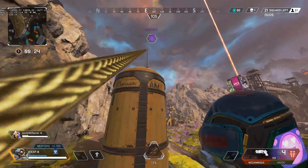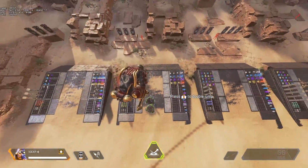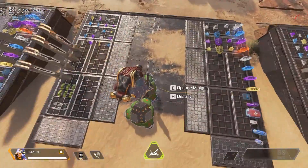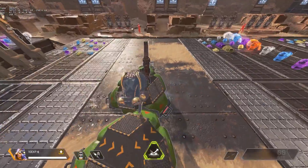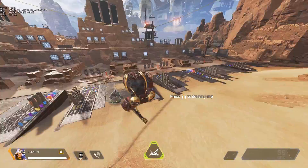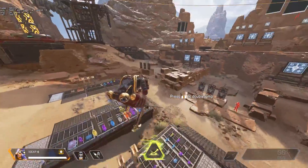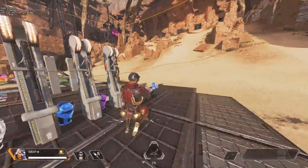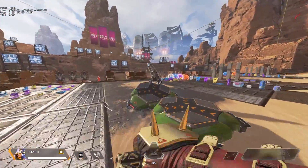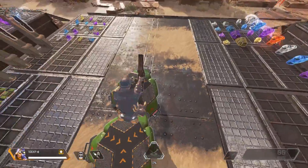Now we have turret mania. It gets pretty glitchy when you put down a jump pad near the turret or put down something you can interact with near the turret. All you need to do is get on the turret, hold down crouch, and keep spamming the use turret button. When you hold down crouch you get off the turret, but because you're spamming the use button you keep trying to get on it over and over again. Let's just play some of the hilariousness that happened — you're probably gonna want to watch this.